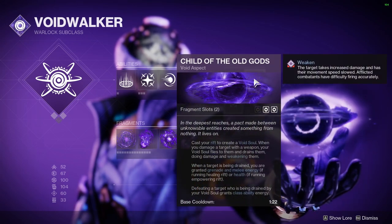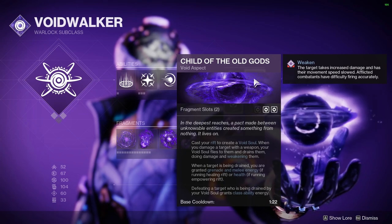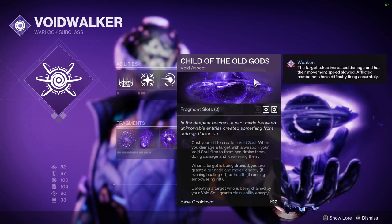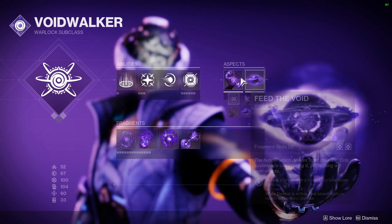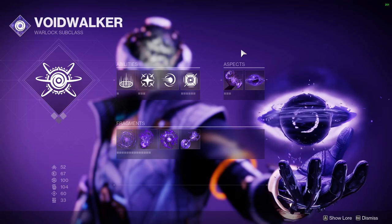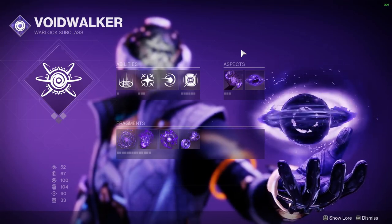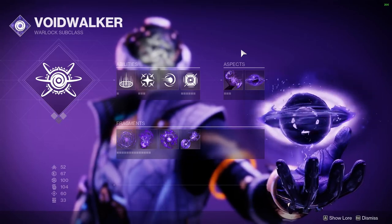After that, we also have Clarence — shout out to the old gods if you want to, but we call him Clarence around here. When Clarence goes off and starts sucking somebody's booty cheeks, he's going to give you some stuff back. If you have a Healing Rift on, which you should, then you're going to get Grenade and Melee Energy back. So with both aspects, our 100 Discipline, and Eye of Another World, you're going to be getting Grenade Energy back like crazy.